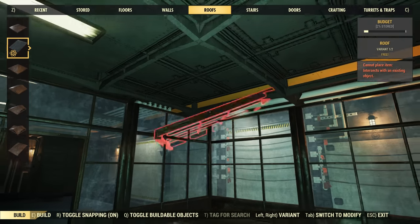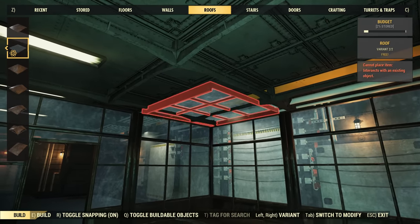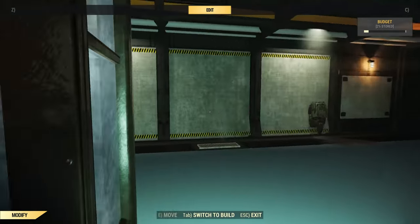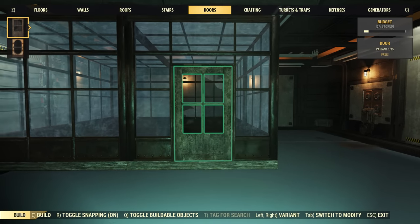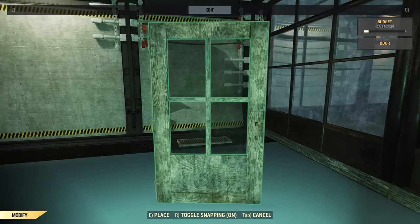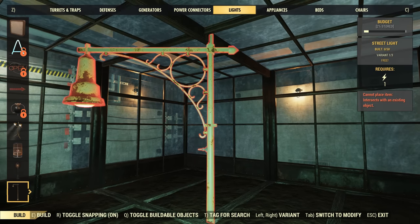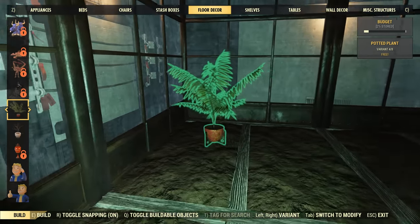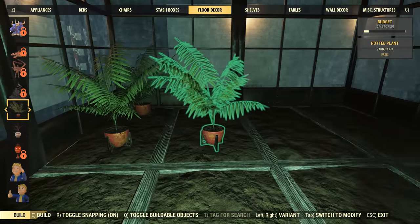There's some speculation that crops may not be permitted in the final version of shelters, but I don't think they'll do that. Especially since you can put an awfully large number in here as a moneymaker — you can basically do that in camps as it is anyway. The amount of crops you can squeeze in is pretty high, so I can't see that being a reason for Bethesda not doing it. It's probably just a test server thing. For the moment we don't have any crops, so we're going to improvise with some potted plants instead.